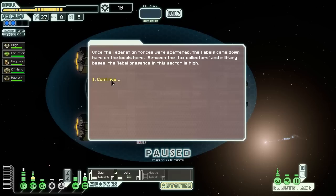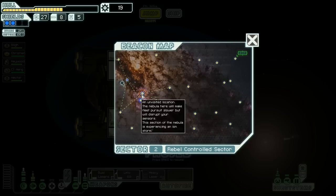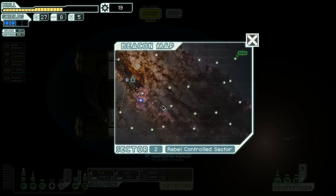Considering I was debating whether or not the rebels were good guys, now I'm seeing there are tax collectors and military bases everywhere when the rebels are taking over a sector. That tells me probably the rebels aren't such good guys after all. I was kind of thinking the whole Star Wars thing, where there's the Imperials who are assholes, but it seems like the rebels in this case are not the good guys. The nebula here will make fleet pursuits slower but disrupt our sensors, and it's experiencing an ion storm. This is a very light nebula — I can barely see it's there.